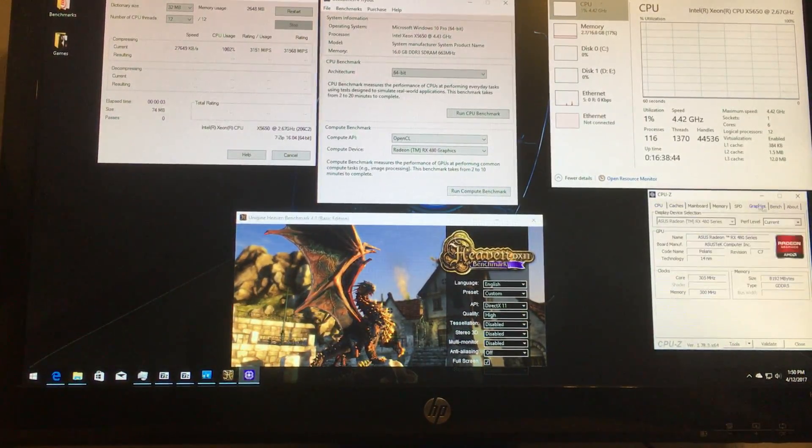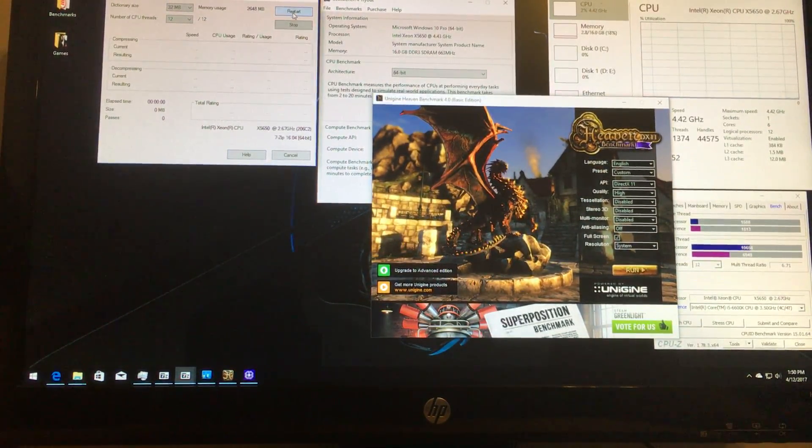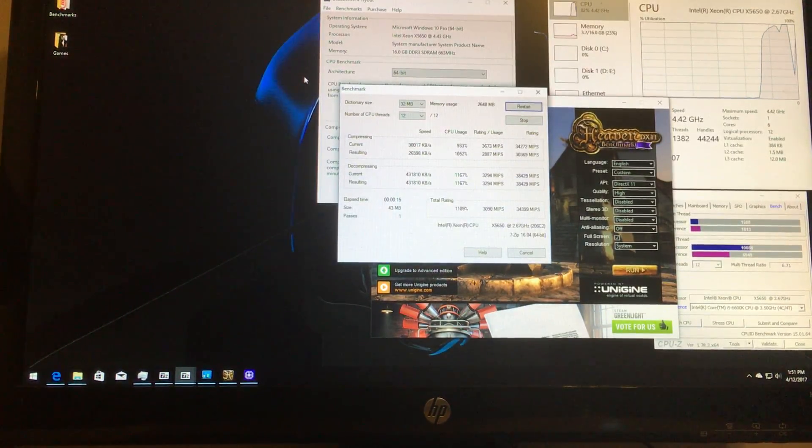So that was CPU-Z. Let's go ahead and run 7-Zip — I have no idea if I'm running it right either. We'll go ahead and let it run and hopefully you can see that. I'm not sure if you have to let these run longer to get the score to change — I'm assuming it's the MIPS score, which is 3090 and 34399. It says it made two passes so I'm assuming it just keeps repeating. We'll stop that one.